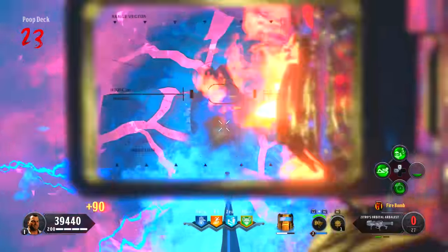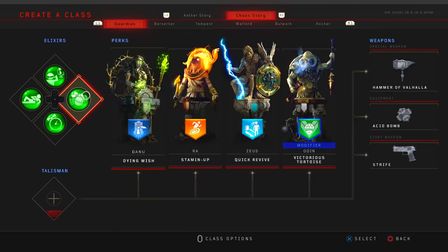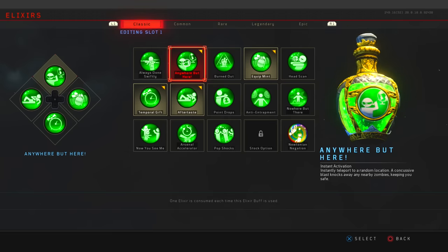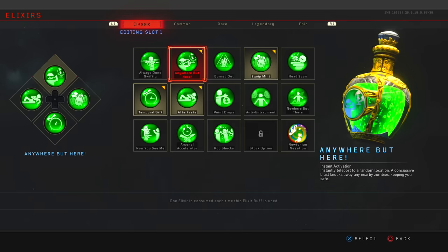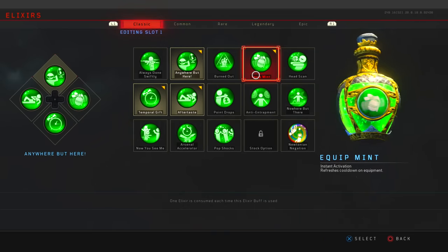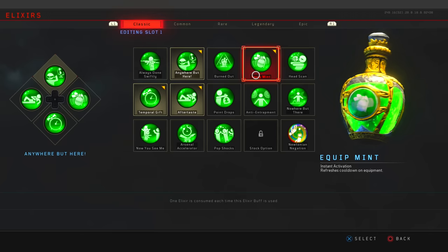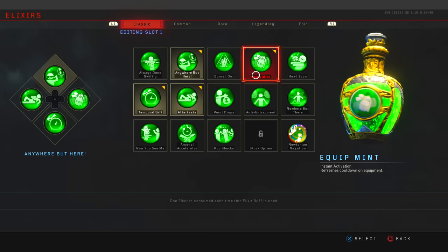Before we jump into the game, let's look at Create a Class. The most important part is making sure you've got the right class set up. Inside of elixirs, the first one I have is Anywhere But Here — a guaranteed lifesaver when playing solo. If you get surrounded by zombies, activate this elixir and you'll teleport away and not go down. Definitely put this on.